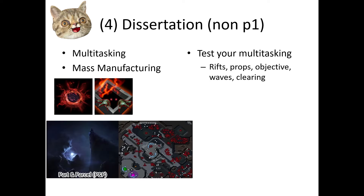Choose wisely. The dissertation is Mass Manufacturing. Zagara is great against Void Rifts thanks to P3. Bad Weather, Fear and Lava, even Portal Power are all pretty easy, so she gets the tough take on this one. You will need to deal with props and rifts without F2.